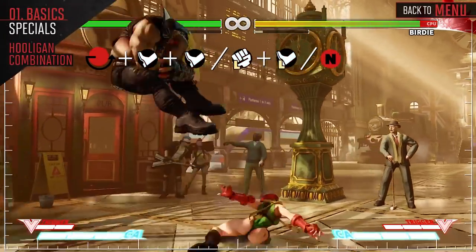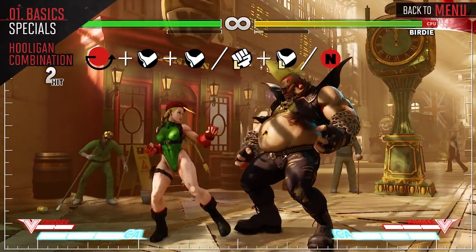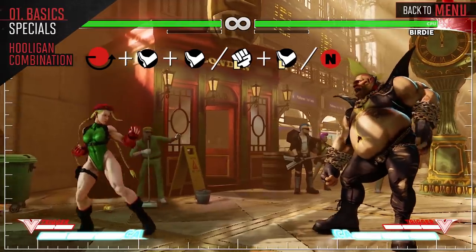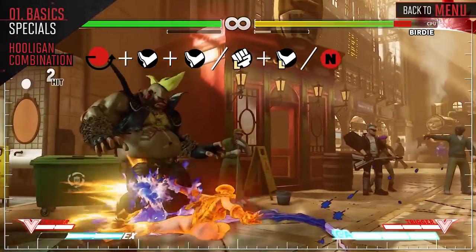Cammie's Hooligan Attack can end four different ways. You can press Kick resulting in a Dive Kick, or if you press Grab, you will grab them on the ground or in the air depending on where they are. Not pressing anything will send you towards their feet, where they have to block low.